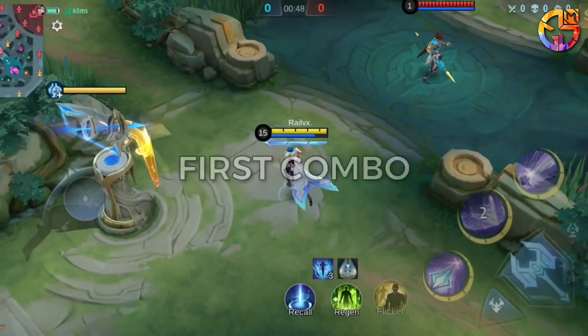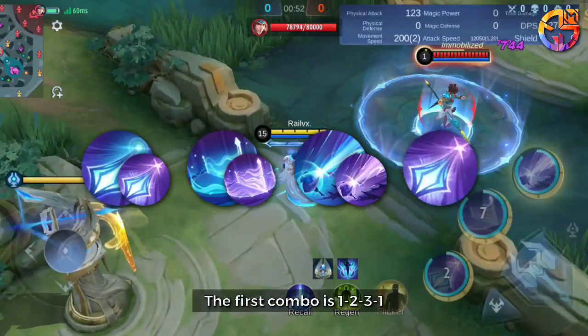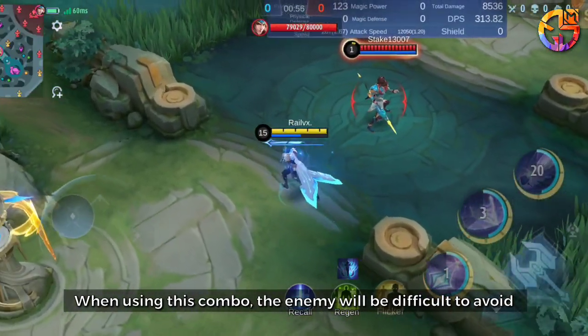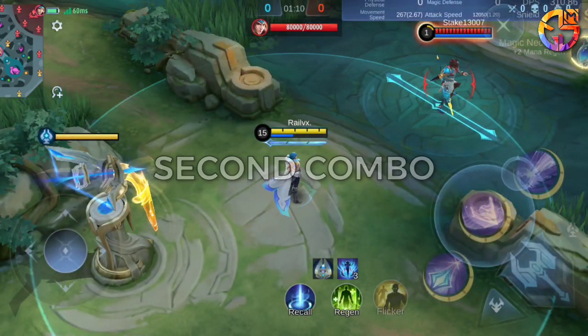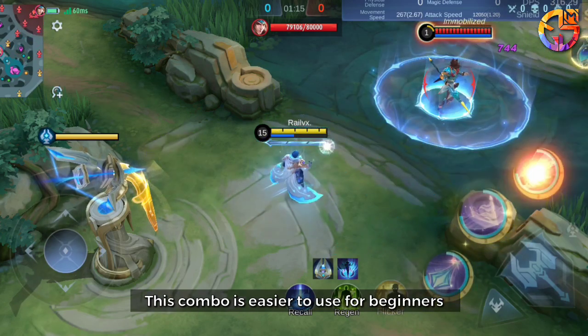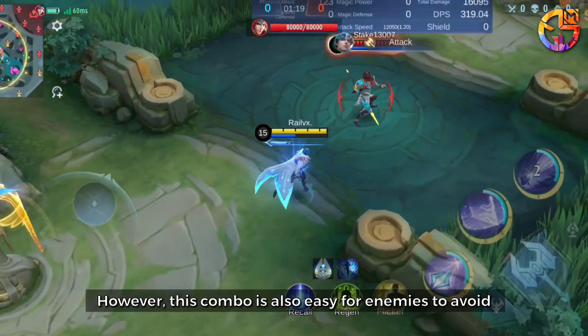Skills Combo. First combo: The first combo is 1-2-3-1. When using this combo, the enemy will be difficult to avoid. However, this combo must be done quickly so it often fails. Second combo: The second combo is 2-1-3. This combo is easier to use for beginners, but it is also easy for enemies to avoid.